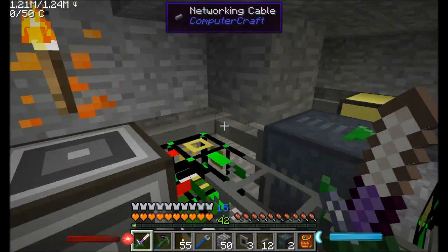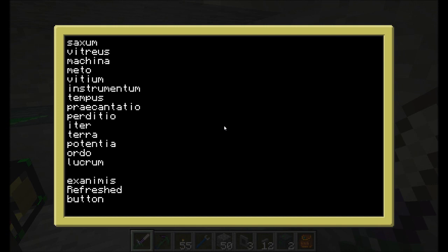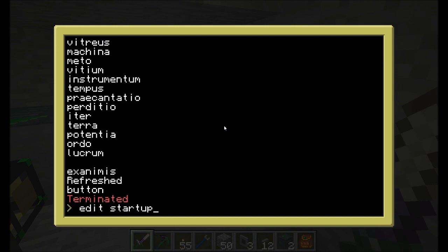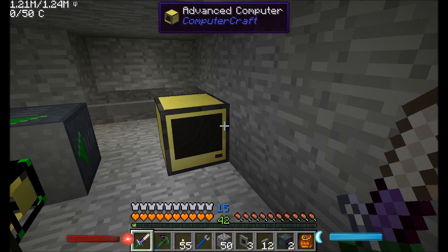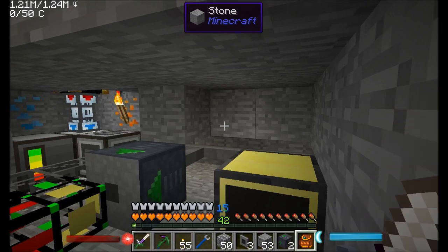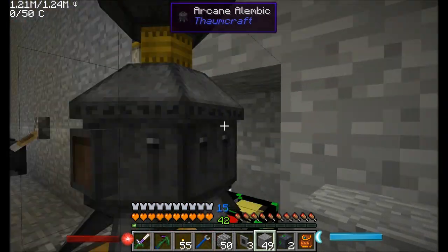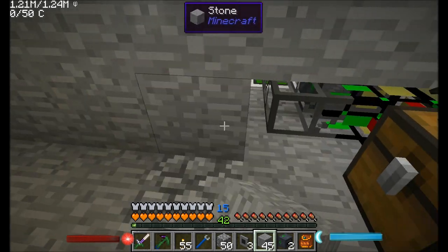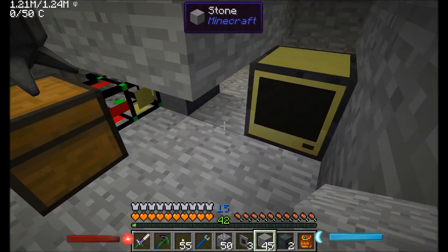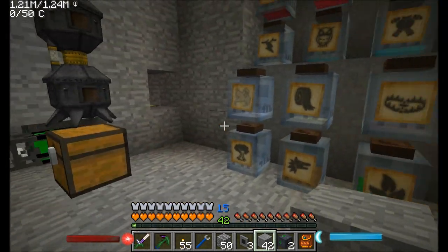We've got the automated Essentia refill system up and running. I'm just going to go ahead and make sure that this program runs on startup, so anytime you reboot the computer or if the server goes down and comes back up, it'll go ahead and start running. I can pretty much hide everything behind the walls here. So that actually looks pretty darn good.